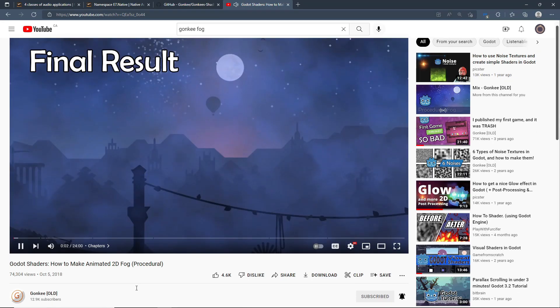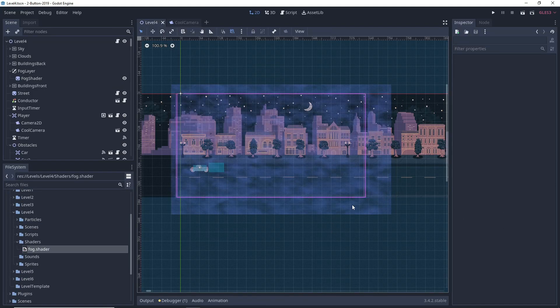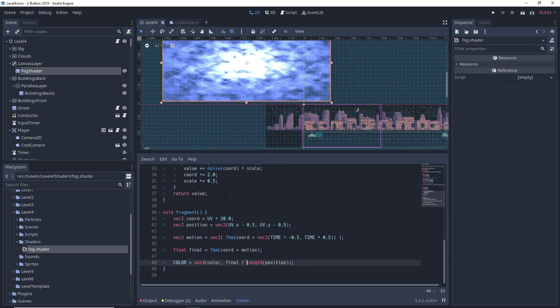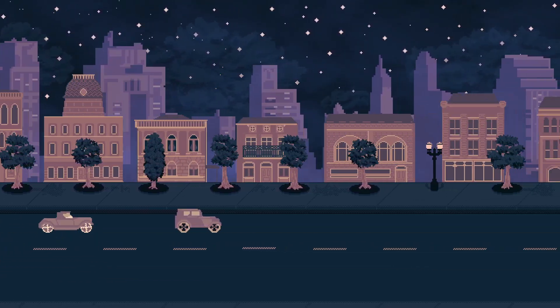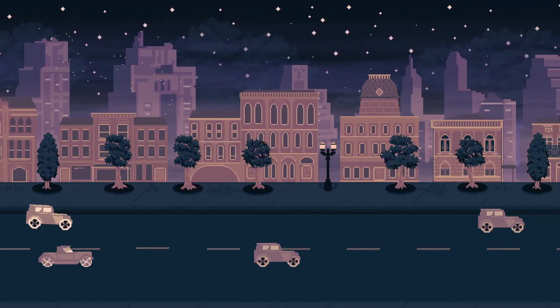I'm not very good at writing shader code, so what I did was find someone who's better than me and adapt their code to my project. And the more game development I do, the more I realize it's an important skill to be able to say: I don't need to reinvent the wheel here. Someone's already done it better than me, so I can just see how it works and change it to fit my needs.